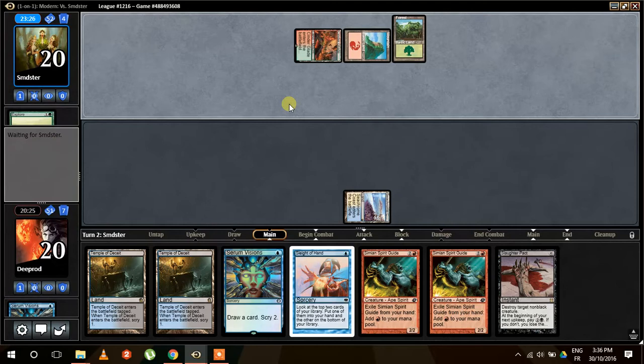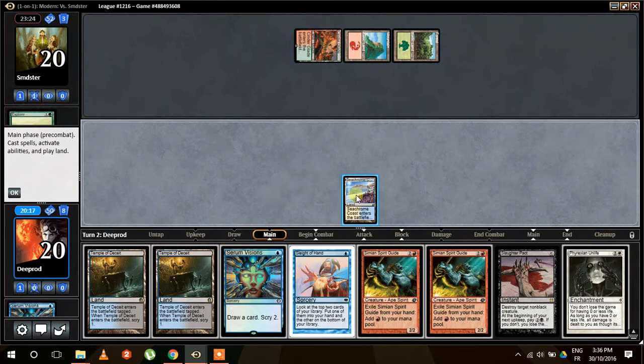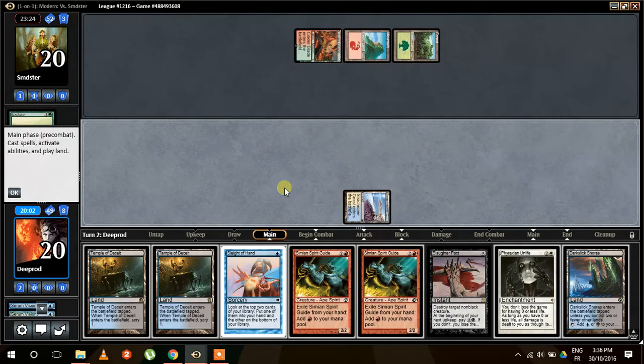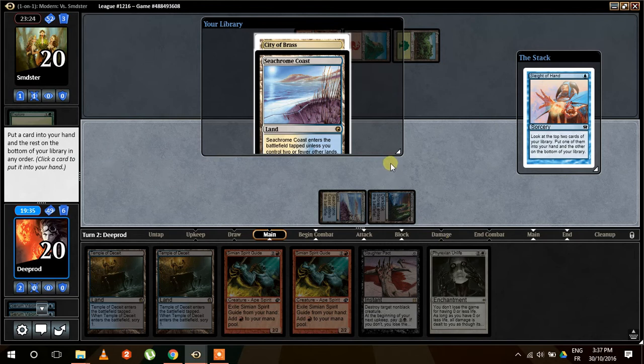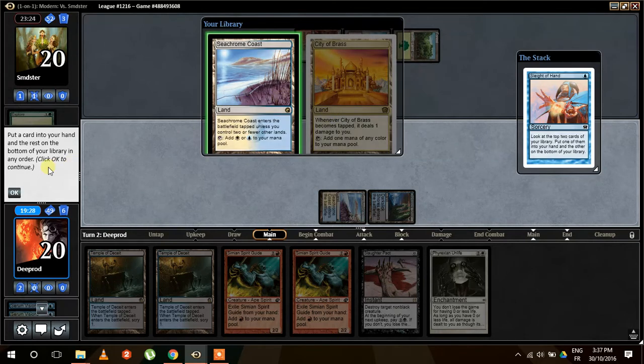Explore. No Chalice from our opponent — he might just go the strategy I suggested in my previous video, which is just go for it and kill me as fast as you can. There is no Leyline here. We draw a Darkslick Shores. We have six mana — we just want to draw Ad Nauseam. We're going to Sleight of Hand and get rid of our one-mana cost spells. Serum Coast, City of Brass — I'm happy to take City of Brass. We could simply use Serum Coast next turn and do Phyrexian Unlife. Let's keep our life. We're good in terms of colors anyway.